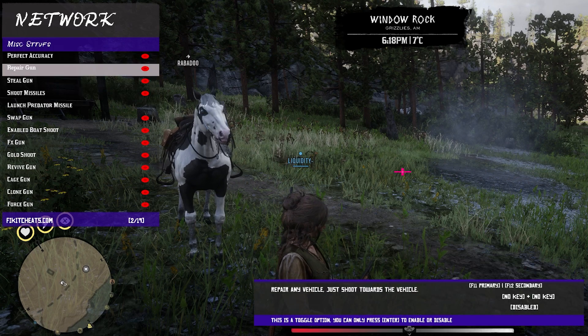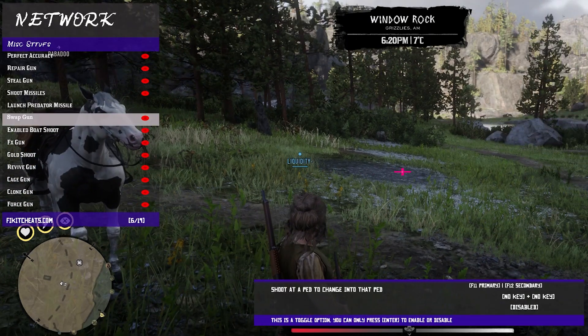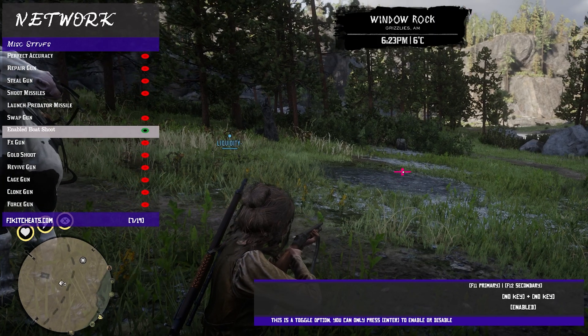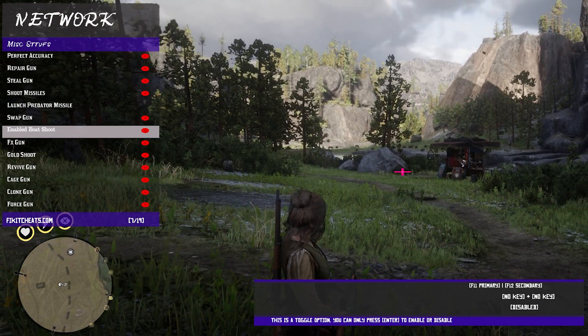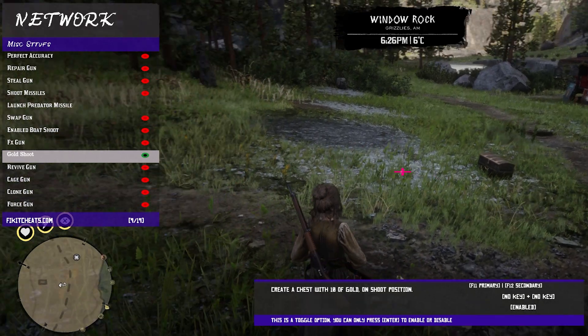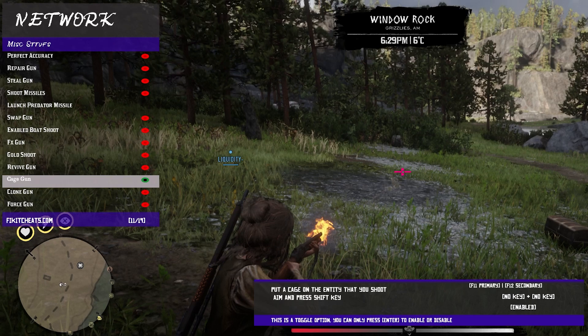Your miscellaneous options like repair gun, steal gun, shoot missiles — you can launch predator missiles — you can use a swap gun, enable a boat shooter. I've never seen that before. It literally shoots a boat. What the heck? That's crazy. FIGGIT's killing it. You also have your gold shooter — now you can go open that up and get some free gold. Turn that option off real quick. You have your cage gun here as well.